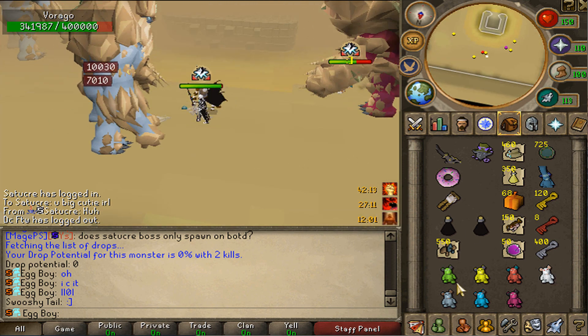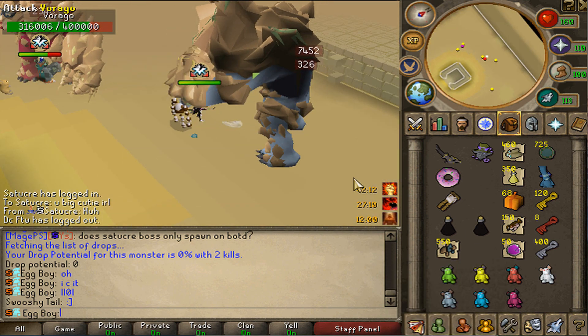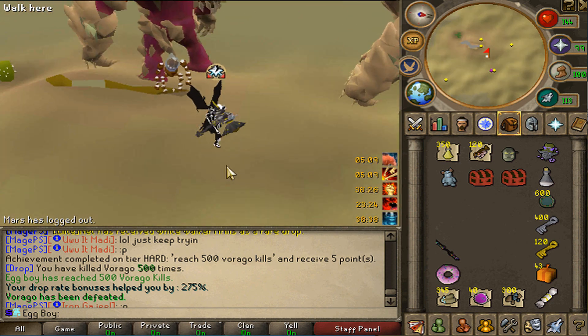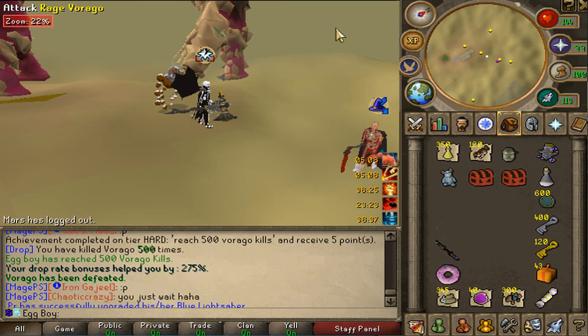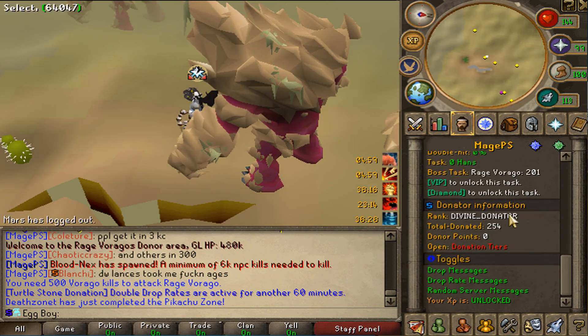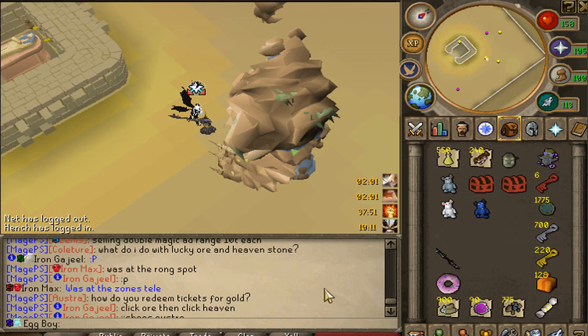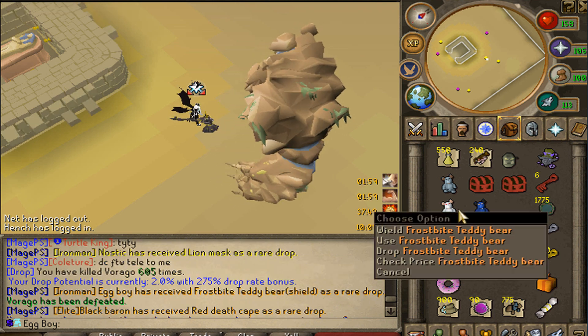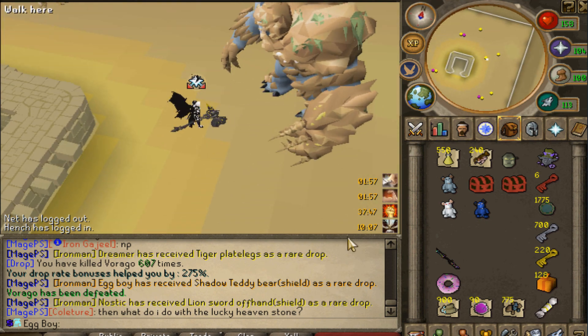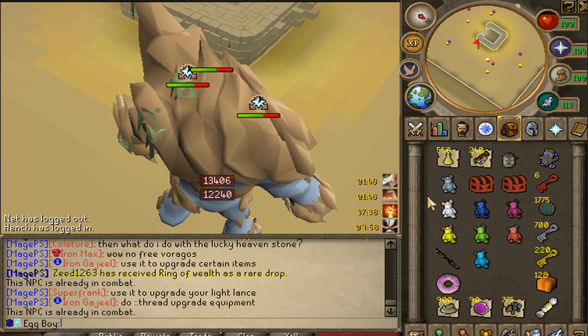I've reached 500 virago kills, so now I can go to the raged version and don't have to fight the first form. We still have about 300 more to go. Almost back to back - like three or four kills ago I got the frostbite teddy bear which was a dupe, but then I just got the shadow teddy bear. That is actually the last teddy bear I need to combine them all.